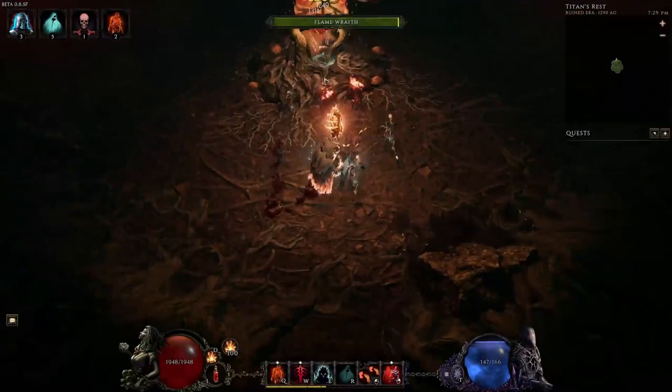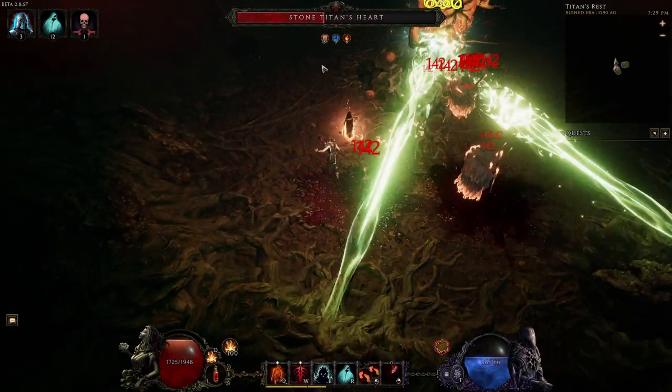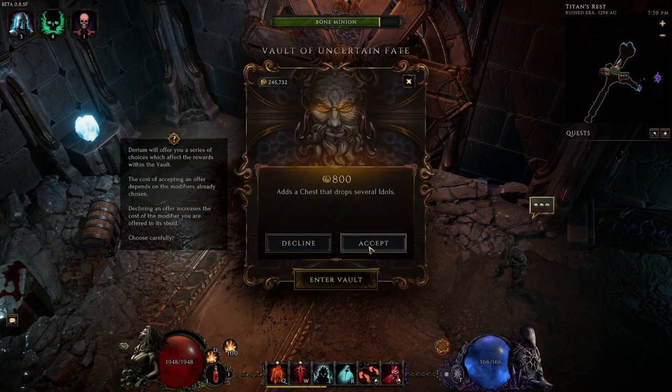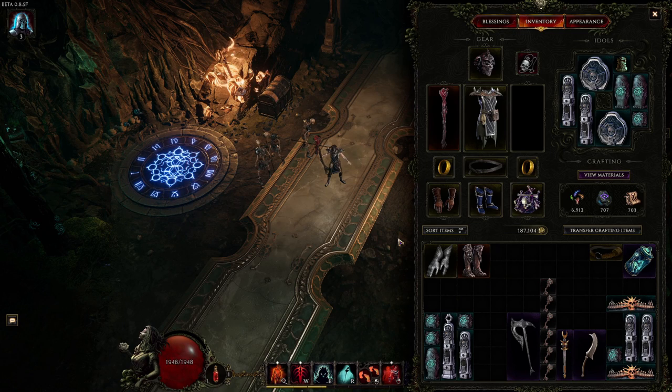Here we have a quick guide on the dungeon Lightless Arbor in Last Epoch. The main thing about this dungeon is going to be the Vault of Uncertain Fate, which is used to invest some of your gold to possibly get some great rewards. If you are very wealthy, this can be a great thing for you. This dungeon also has four different boss-specific unique drops, more about them later in the video.